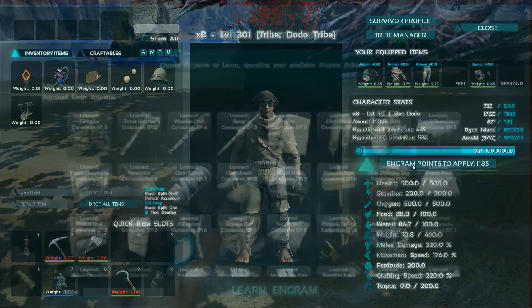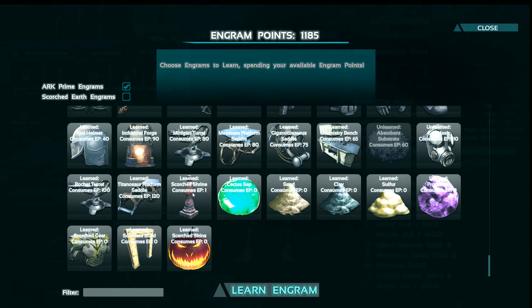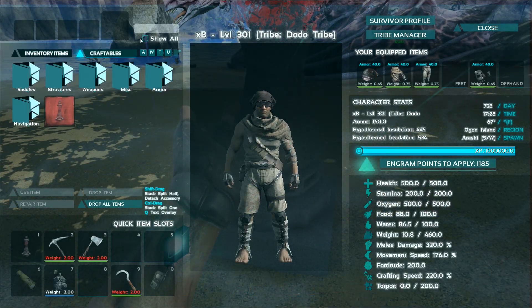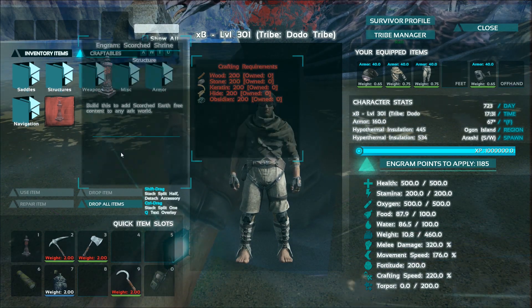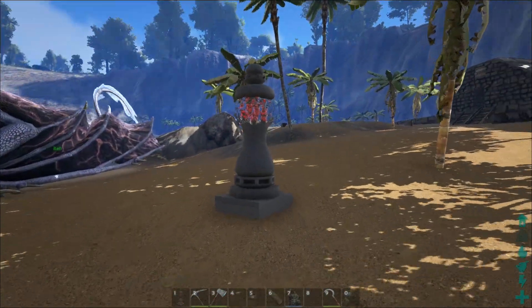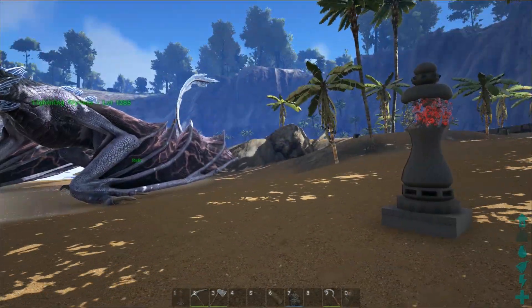The first thing you'll need to learn is the shrine. You'll notice a common theme among Peggy's mods that there's a shrine. You craft it — it's one EP to learn — and it costs 200 wood, 200 stone, 200 keratin, 200 hide, and 200 obsidian. Then you just place it down anywhere in the world and the stuff from Scorched Earth will start to spawn.